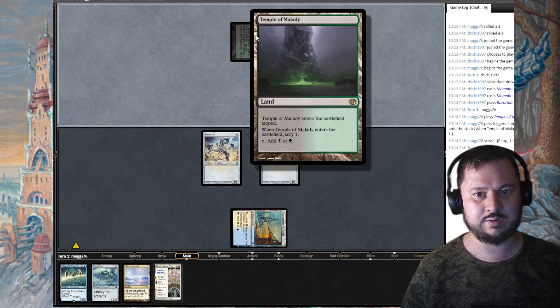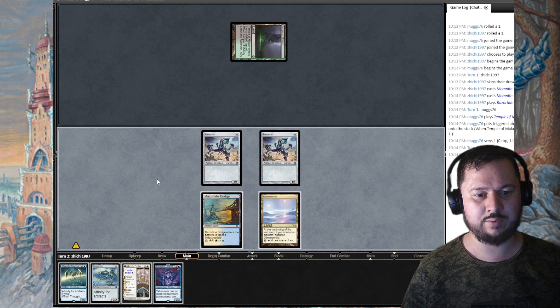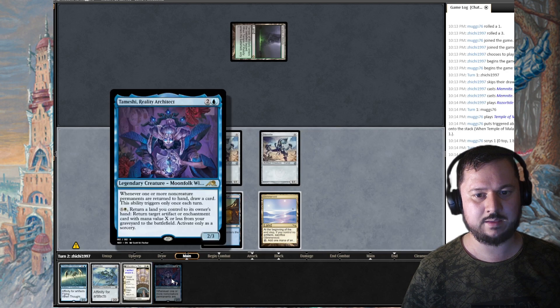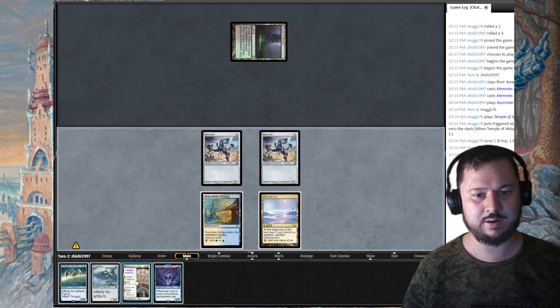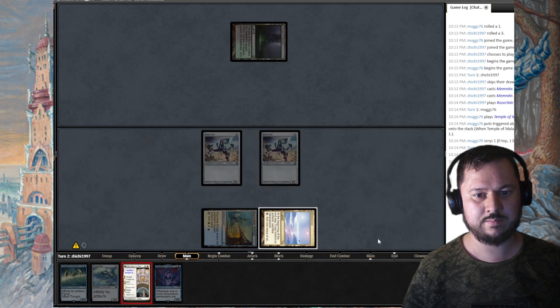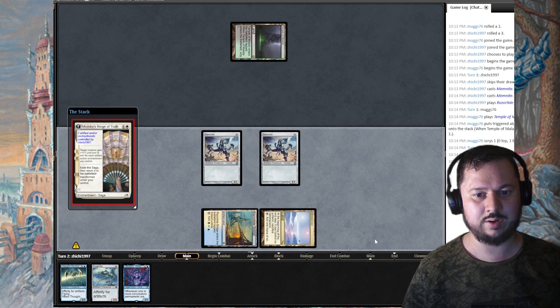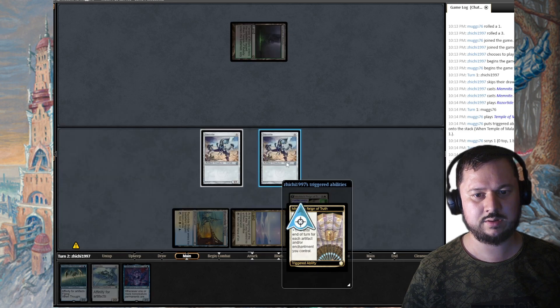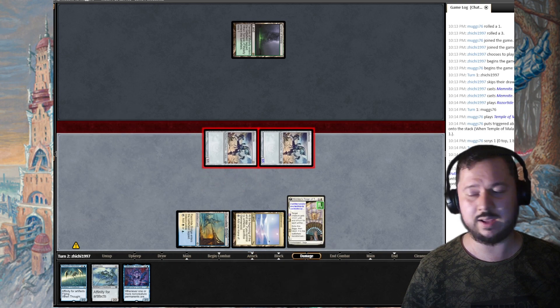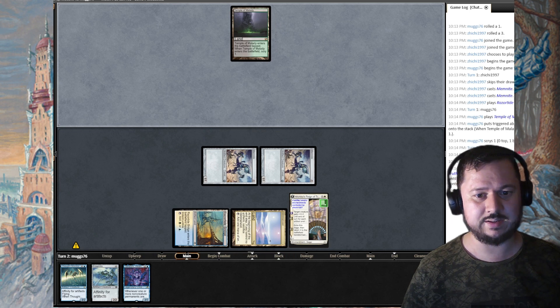That's like an explosive turn one. Opponent plays a Temple of Malady, old print even. I'm going to play out Glimmervoid and then play Michiko's, playing two mana. Takes one counter — I target my Memnite, buffing it by four, swing for six damage on turn two. That is six damage on turn two, that's actually so cool.